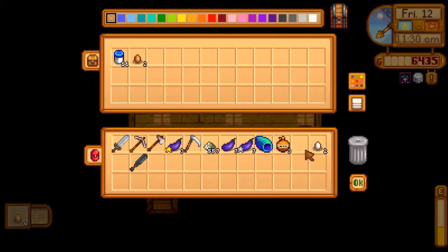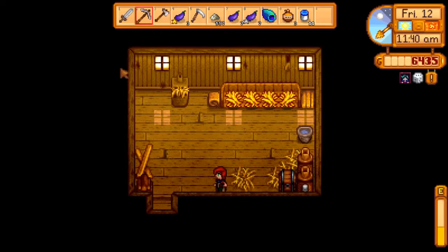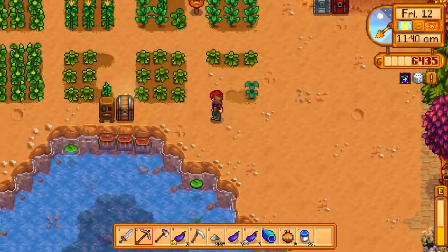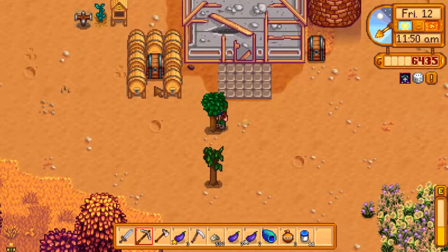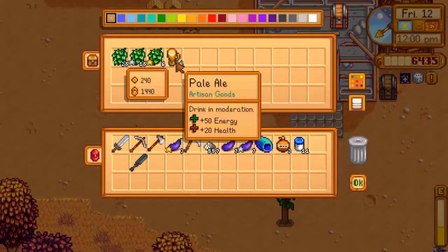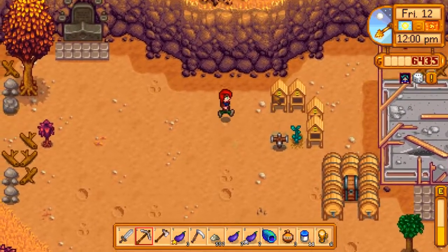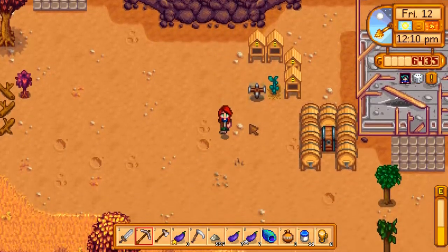Mayo! Go ahead and sell the stack. We have more maple syrup, which means we can build more beehives, possibly. Also check on the timing for our kegs — 96 pale ales to sell, 36 hours, one day. Making more beehives will desynchronize the whole setup.